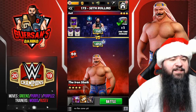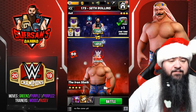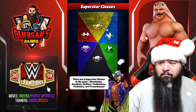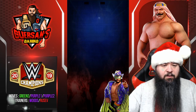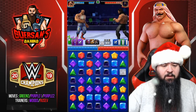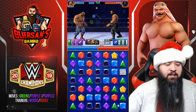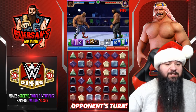We're going to go against Seth Rollins because he's pretty badass. Since I got props, my purple moves are ready — but normally I wouldn't have my purple moves ready, so we're going to use a purple just to get a legit second-turn action.